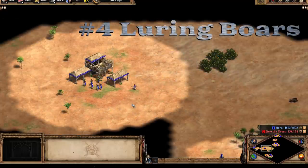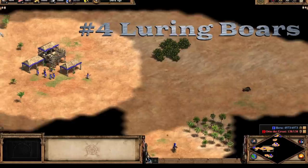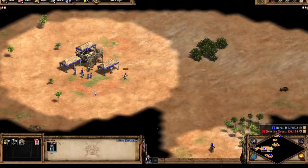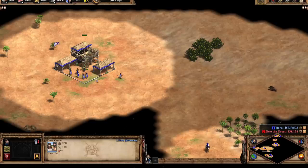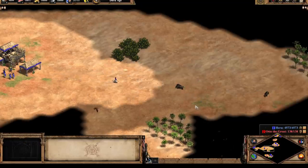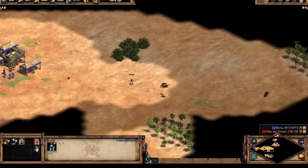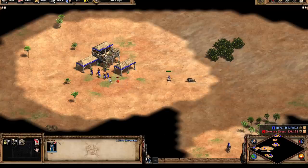Luring boars is an essential skill for any dark age because you're pretty much required to do this twice a game — on any standard map you get two boars close to your town center. The way to make use of these boars is to lure them into your TC and kill them right underneath so your villagers can gather in a very efficient manner. There are two ways to lure a boar: hit it once and run away, or hit it twice.